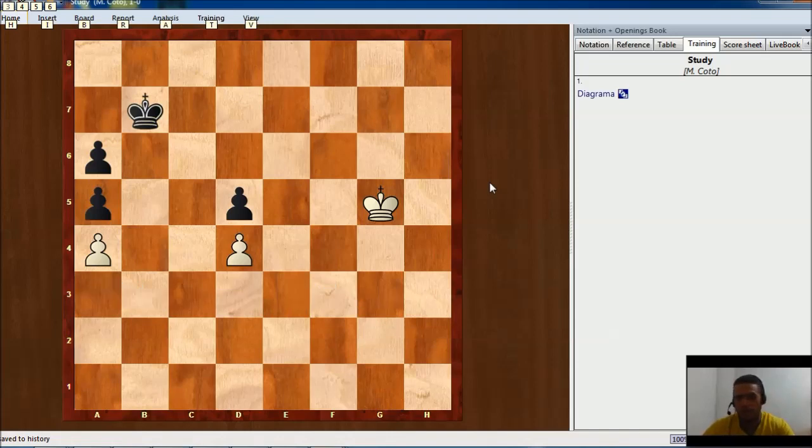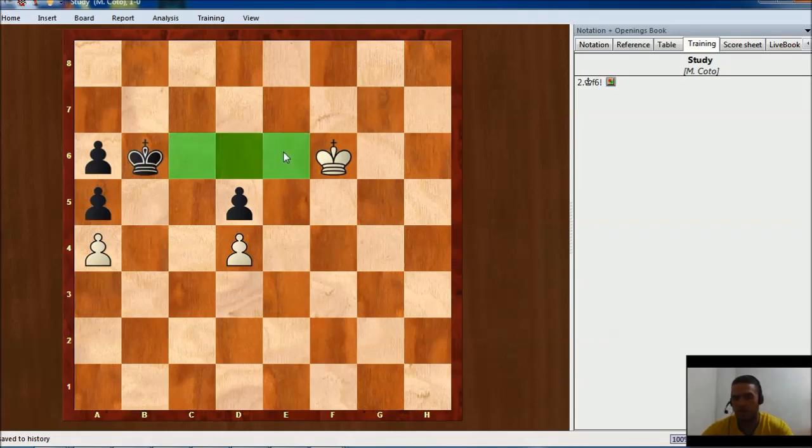So the first move is going to be king f5. If we can't take opposition or distant opposition, we need at least to make sure our opponent can't take it either. King f5 is fine — advancing, and the black king doesn't have a way to take distant opposition. After a move like king b6, then king f6, now we have distant opposition.